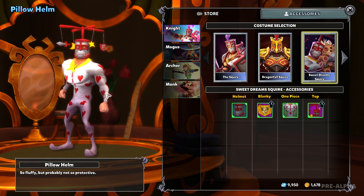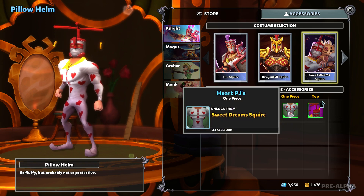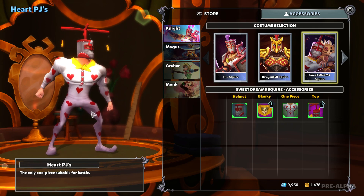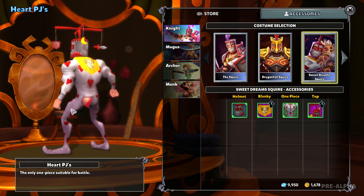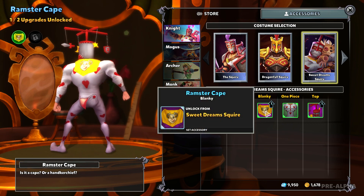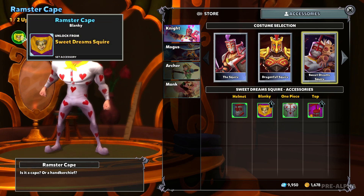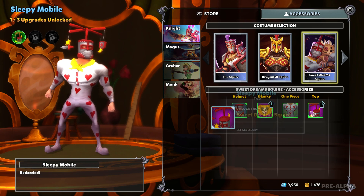So we have a pillow helm — so fluffy, but probably not so protective. This one piece is suitable for battle. It's fantastic. His butt's showing. So what evolves for his blankie, it turns purple — that's about it, that's all I can see. But I like the Ramster cape. It's fantastic.